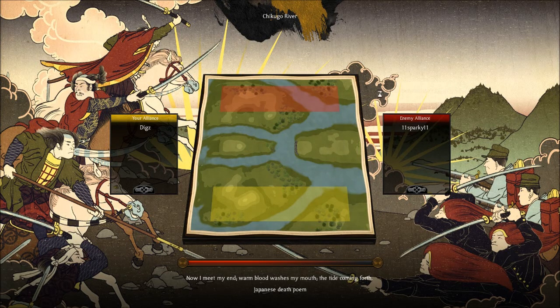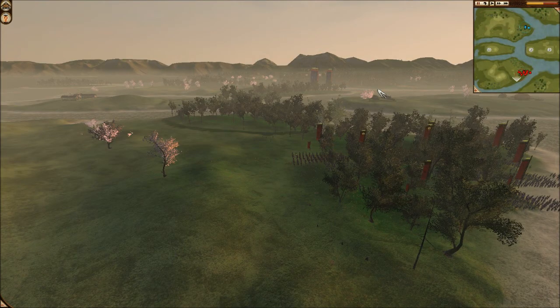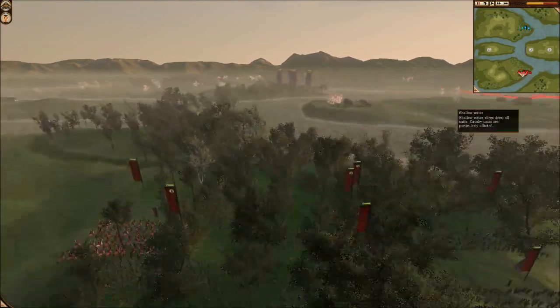Hi everyone, it's Diggs here, another Shogun 2 Total War battle at the Shikugo River. It's me in yellow at the bottom against 1-1 Sparky 1-1. I'm just going to call him Sparky from now on.